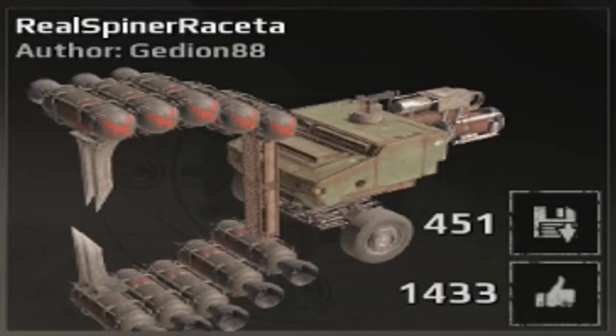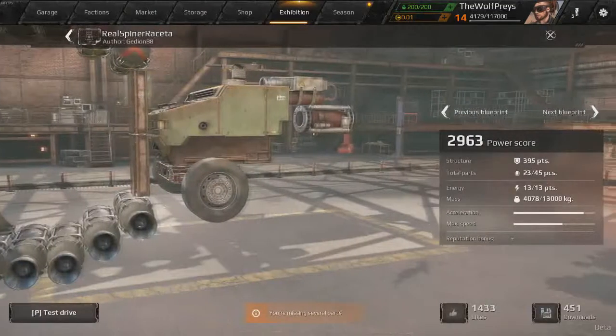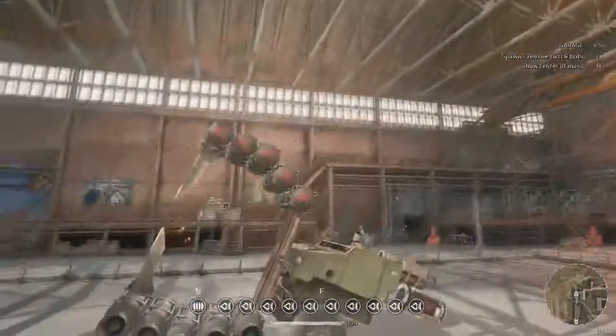Let's go ahead and get straight into our first build, the Real Spinner Race Ta. This thing just looks pretty cool. It has a whole bunch of rocket boosters strapped to it — those are always great. I believe it's going to be some kind of spinning top type creation.